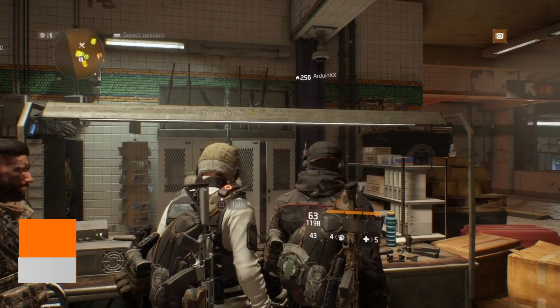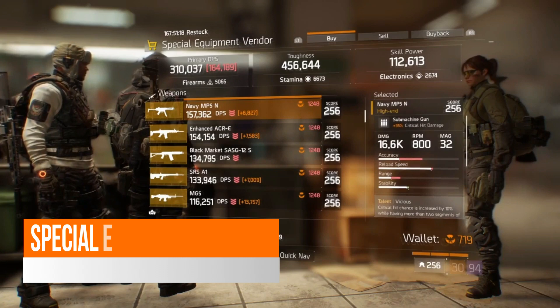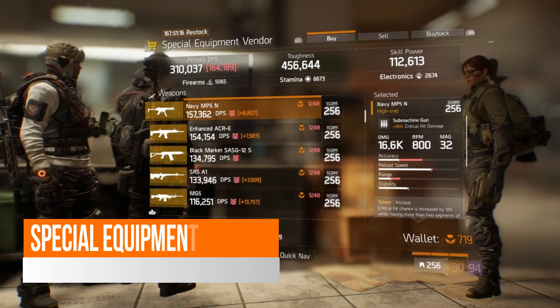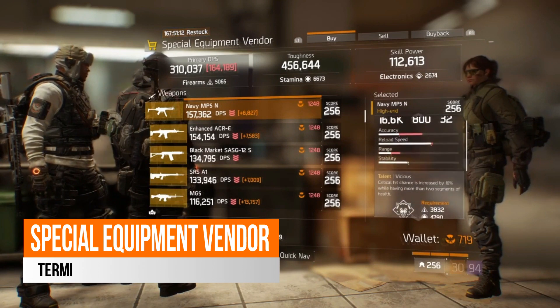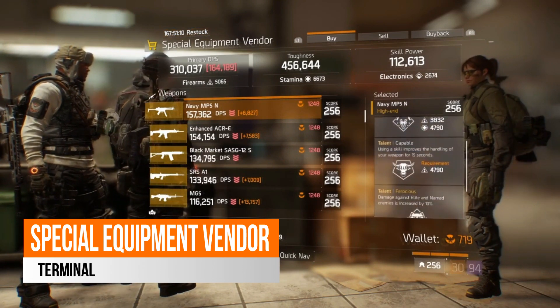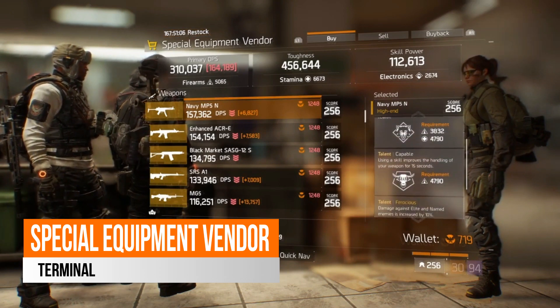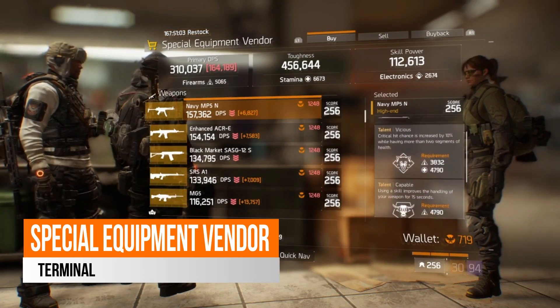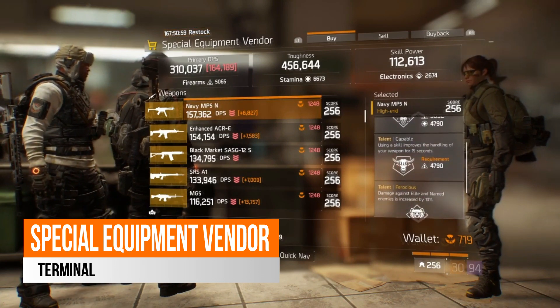In the special equipment vendor in the terminal this week, they've got a few items worth looking at. We've got a Navy MP5N here — it has 35% critical hit damage and 16.6k base damage. It comes with vicious, capable and ferocious as its talents. Looking at this, it would probably be a good PvE weapon in terms of the damage, and I'd recommend rolling away capable.